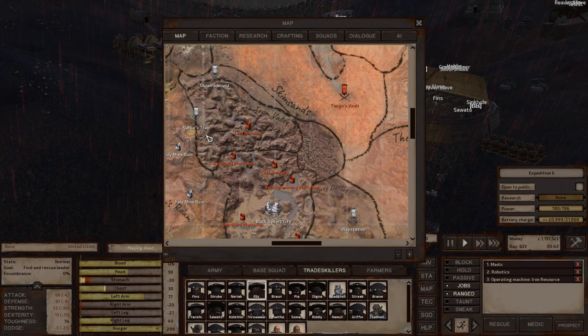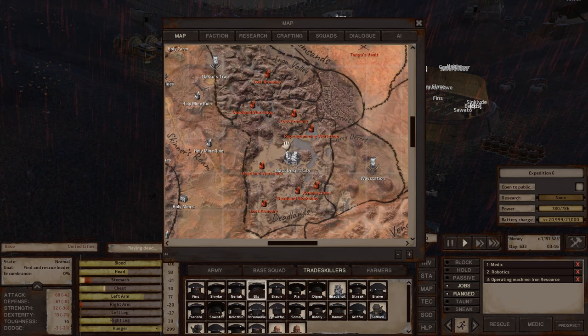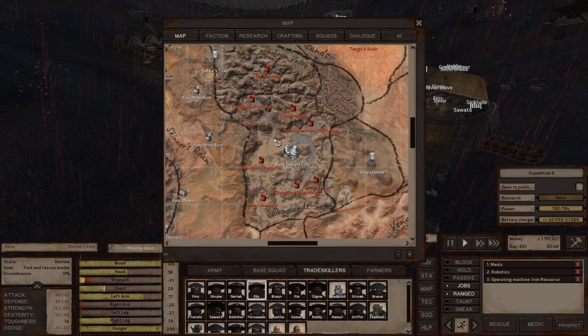You might be able to find iron and copper close enough in those zones to make a base. Iron Valley is not a good location for a base — too inhospitable and too annoying to navigate. Deadlands — I'm going to do a base location there at some point. Worth mentioning: it's acid rain 24/7, so only Hivers or Skeletons will be able to survive there without any issue.